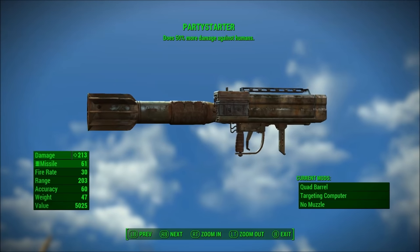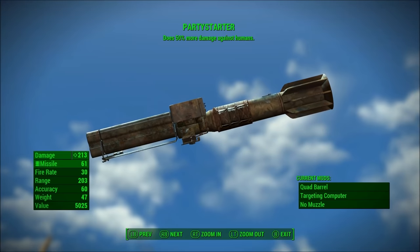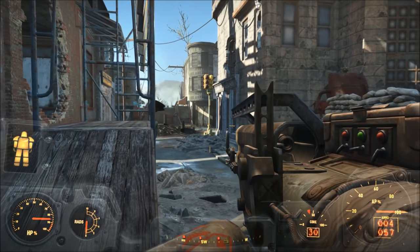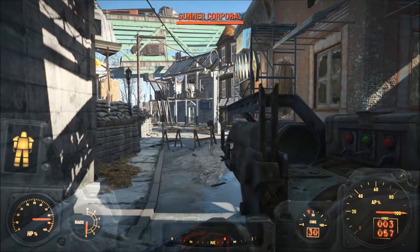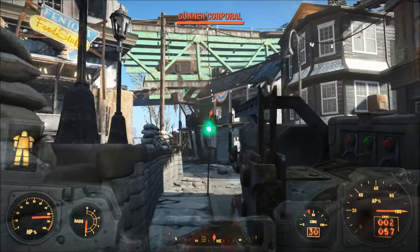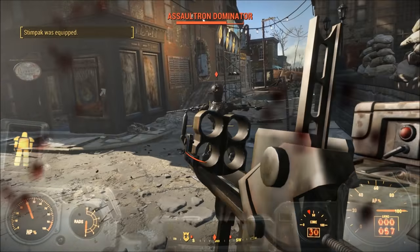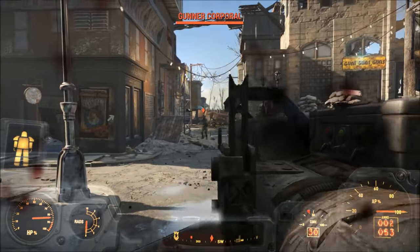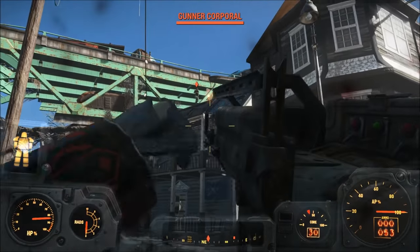Number 2, the Party Starter. This missile launcher is my favorite heavy weapon to use in the game, as you can expand the magazine size as well as add an automated targeting system, which greatly increases your rocket's accuracy. After all, who doesn't like homing missiles? The Party Starter's special effect allows you to deal 50% more damage to human enemies, making it perfect for going up against many of the enemies you might encounter throughout the game. You can obtain the Party Starter by purchasing it from Cleo in Good Neighbor. While it is pretty expensive, it's a fantastic weapon once you've fully upgraded it.